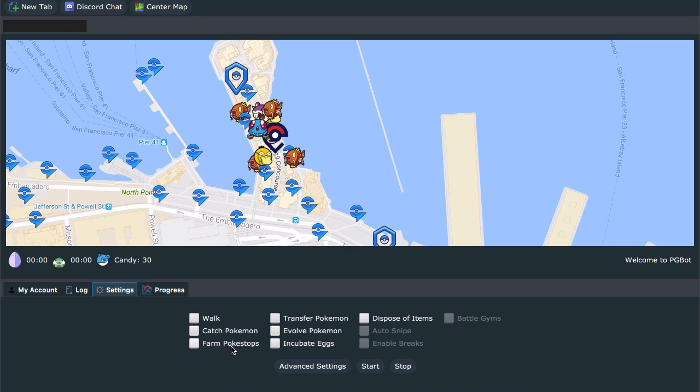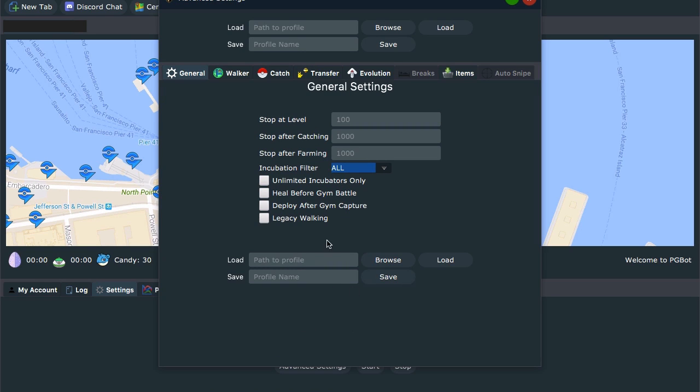All of these options are pretty self-explanatory. If you do have the basic version, you don't have auto snipe, breaks, or gym battles included. If you want tutorials on how those all work, let me know. Generally what I do first is go to your advanced settings, because you want to set all this stuff up. You can either import one of your files here if you have it saved. These settings are all for security reasons so that your account will automatically stop after hitting a certain amount and you won't get banned. Also, unlimited incubators only — it will not use incubators that have limits on them. I don't actually know what Legacy Walking does just yet, so I've always left it off.